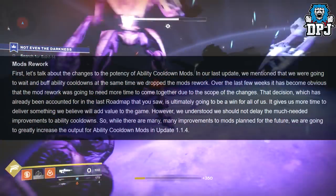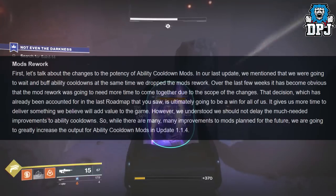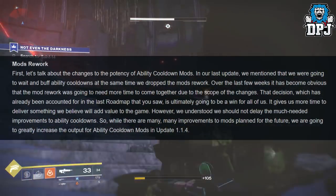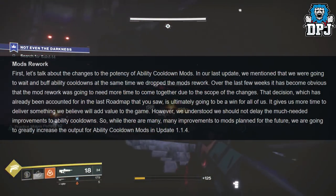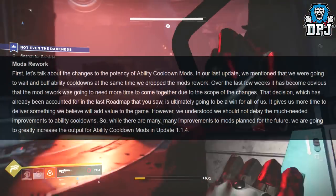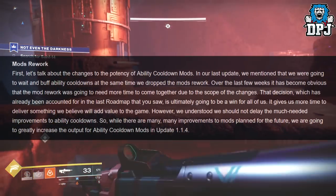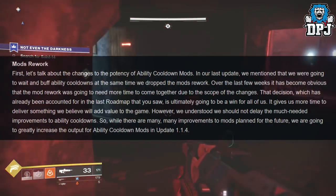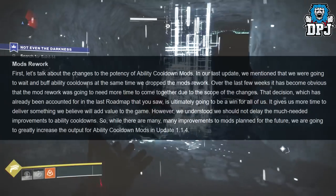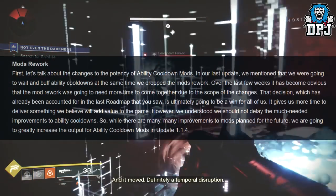A few additional notes: Mods rework. The changes to ability cooldown mods — in the last update they mentioned they were going to buff ability cooldowns at the same time as the mods rework. Over the last few weeks it became obvious the mods rework needs more time due to the scope of changes. They understood they should not delay the much-needed improvements to ability cooldowns, so they're greatly increasing the output for ability cooldown mods in update 1.1.4 while the full mods rework comes later.